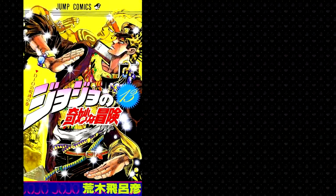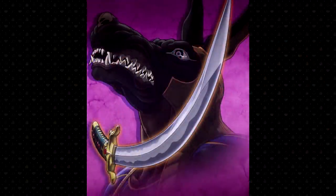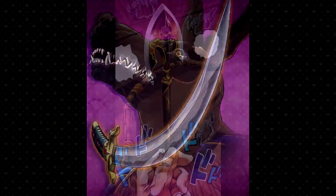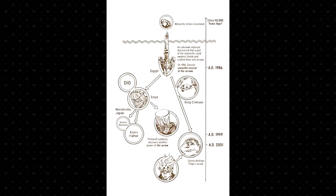In part 3 of JoJo's Bizarre Adventure, we were first introduced to the concept of stands. We didn't know much about them, only that they had been around for some time in human history. It wasn't until part 4 that we learned about the stand arrow, which can give someone a stand. Part 5 is when we finally got the lore dump on stands, including how the arrows got into the hands of many of the series' characters. In this video, I'm going to go over the origin of the arrows, and then discuss the whereabouts of each arrow by the end of the continuity.